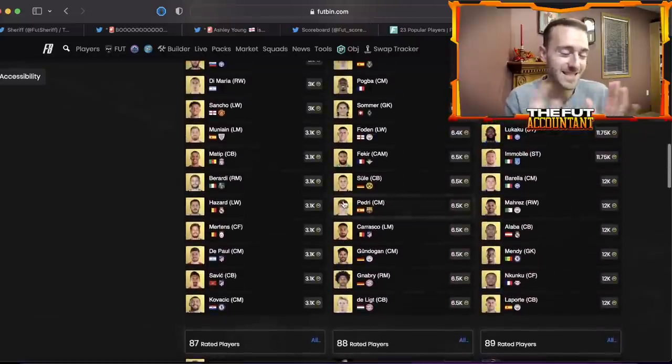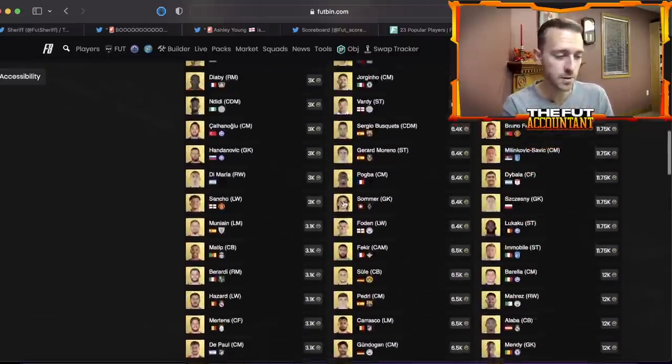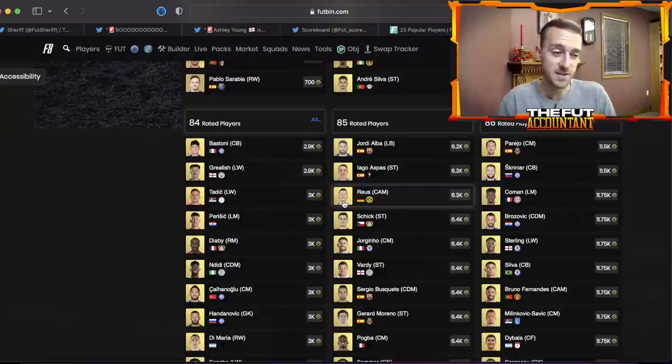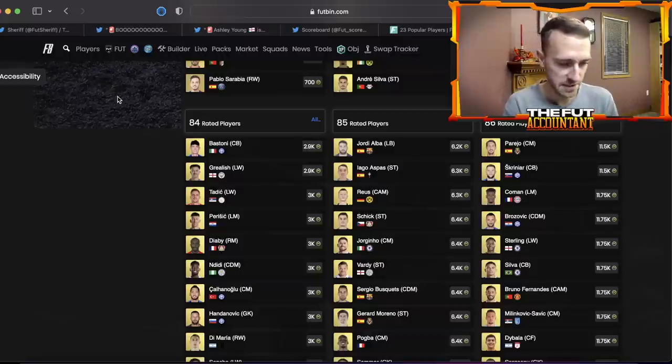Be careful with your fodder. The 88-pluses will be in demand because of the SBC alone. But 84s that aren't in demand today are going to get slammed, 85s and 86s could go down more — unless the Messi SBC is so cheap that literally everybody is doing it and EA gives us other great upgrade SBCs. I'd wait to see what packs and SBCs drop before trying to figure out how fodder is going to move today. We'll do that live on stream.